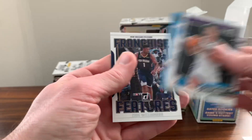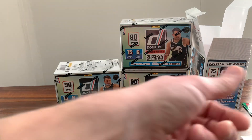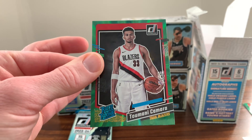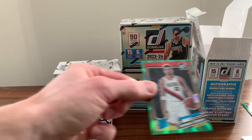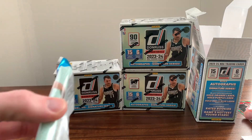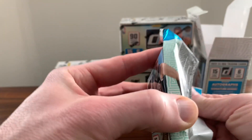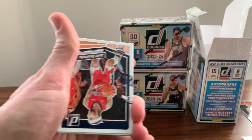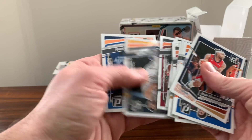Colby Jones. Franchise Features of Zion Williamson. And we got our green rated rookie — couldn't tell you how to say that name. So we're probably guaranteed one of those per box. We would prefer it to be one of the bigger rookies, but we'll take it. We got three more boxes to get to after this, so we'll hope for better in the next one.